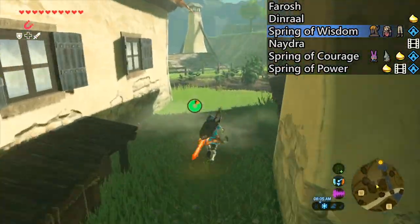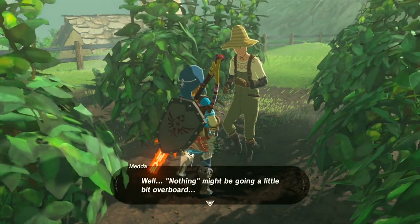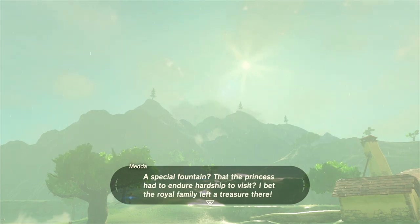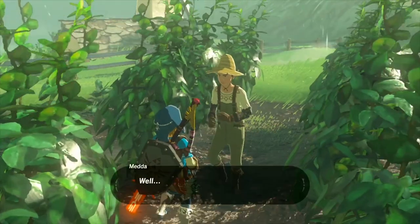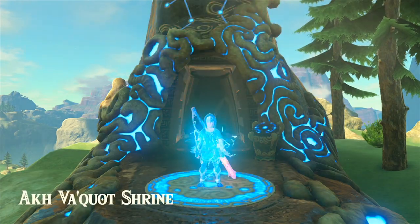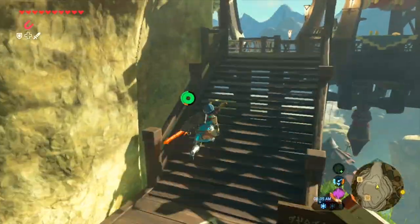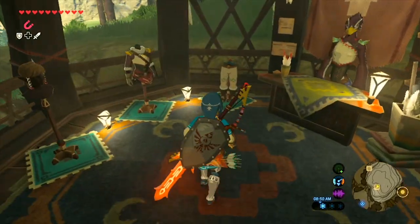Next up we have Naydra, but there's a little bit of preparation we need to do first. Optionally you can get the shrine quest for the Spring of Wisdom, which is where you're going to find Naydra the first time. You want to go speak with Medda here in Hateno if you'd like to get this quest - he is found on his farm to the north side of Hateno during the day from about 5 a.m. until 9 p.m., otherwise he's going to be inside his house sleeping in a chair. Next I'm going to go over to Rito Village and purchase the Snow Quill set for 2,150 rupees. I'd recommend this armor - it's more useful than the bow set by far, and it has a really good buff at 2 stars which I'll talk about here in a little bit.